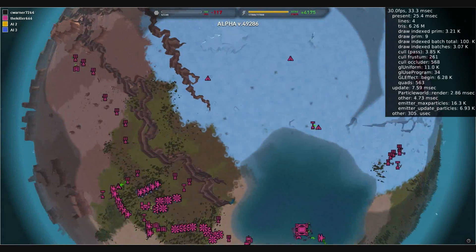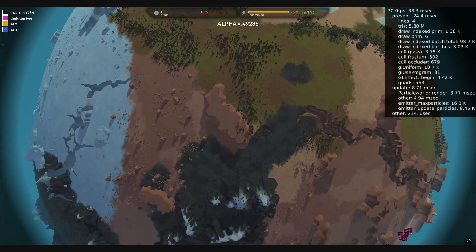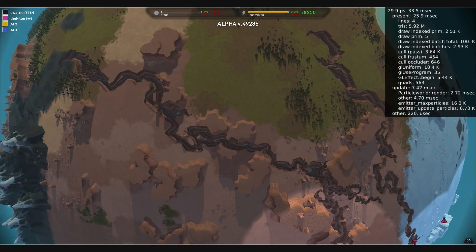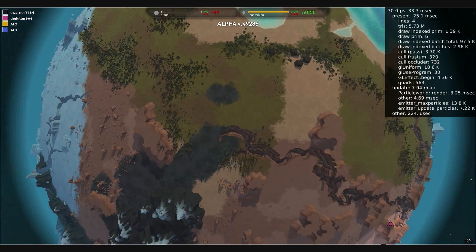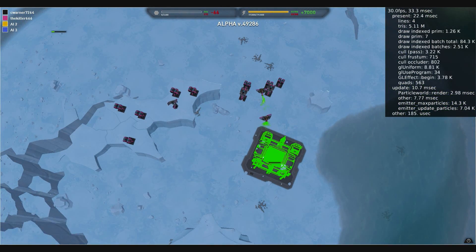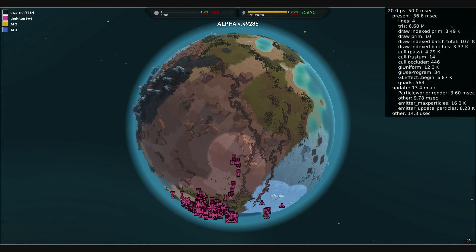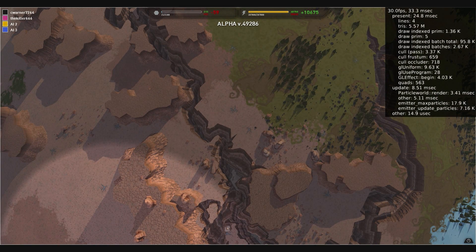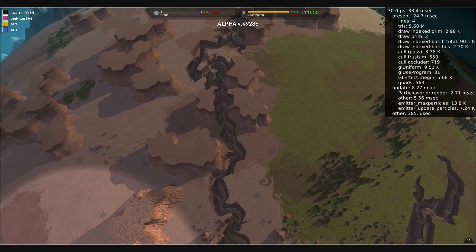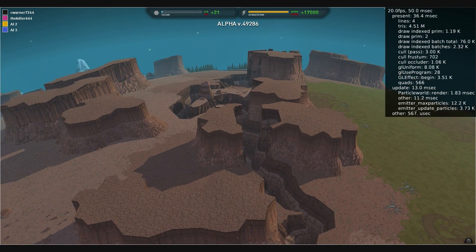This planet generation is very interesting. We have these two huge cracks running all the way across the surface — over half the planet. The random generator can produce some very interesting scenarios, and every scenario will be different in the future. This is very cool.